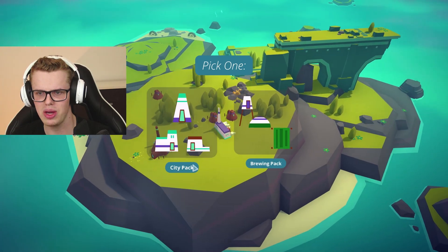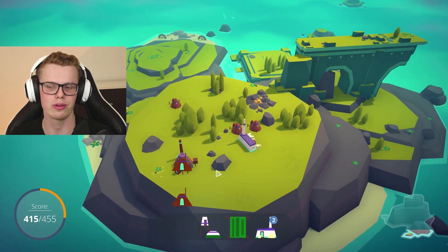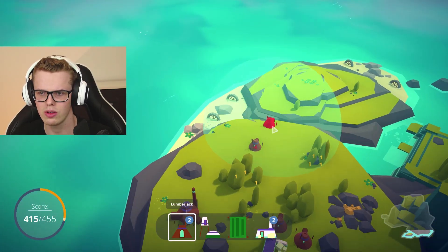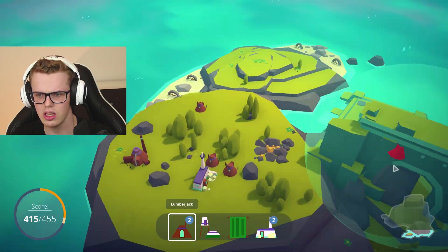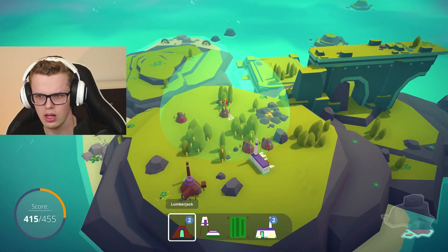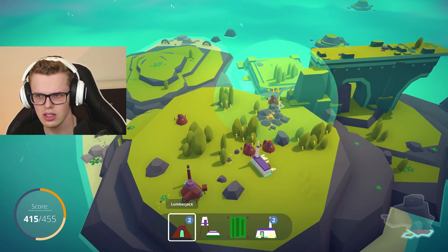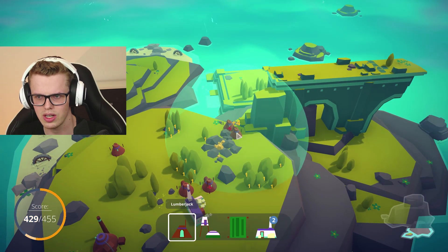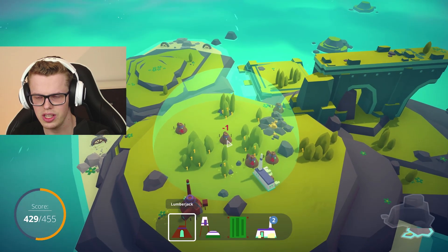Brewing pack, city pack — we're gonna start with brewing because we like beer, right? Don't do alcohol, kids, it's not good for your health. We are gonna place this lumberjack — where do we put it? 14, not 15 — okay, still losing points for that, that sucks. Trees actually give us a lot of points!